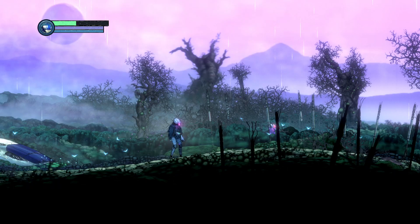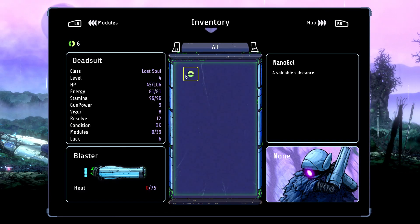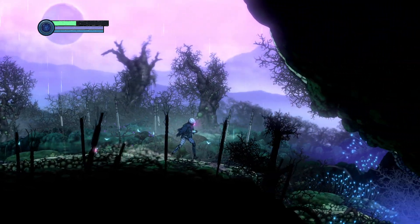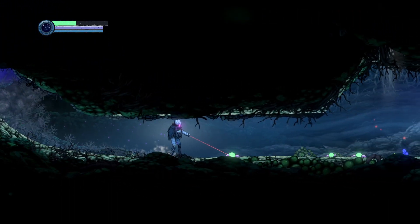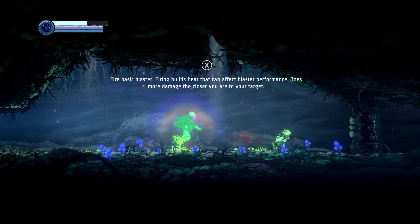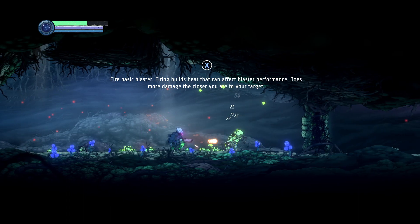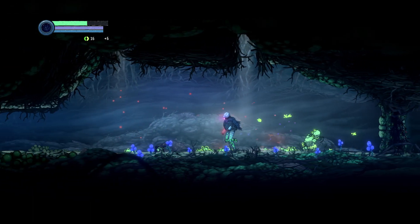Oh, do we have a map or anything? We do. It doesn't look like we have anything on it yet though. It's nano-gel. Firing builds heat that can affect and blast your performance. Does more damage closer to the target. Well, that's interesting - 28 there.